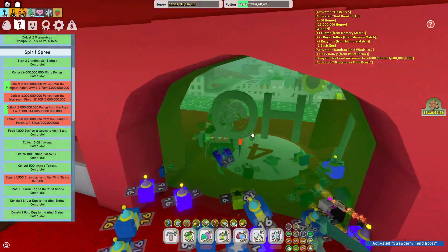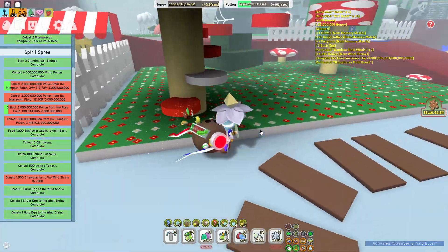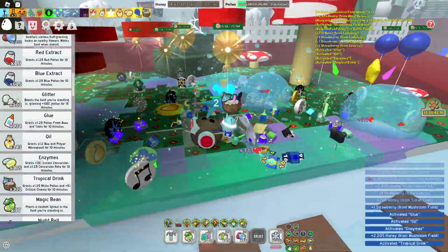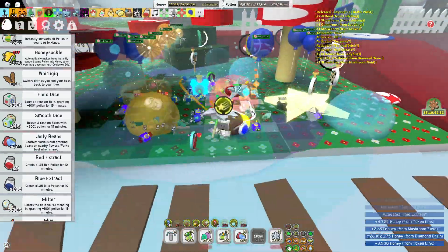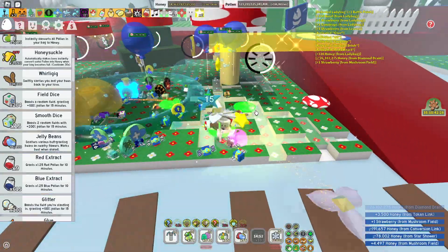We got strawberry, the one I don't need - great. I'm going to use some items to get this done faster just because I'm lazy. Let's use glitter, glue, oil, enzymes, triple drink, and a red extract. That should be enough to get this going and give a good boost to doing the quest.